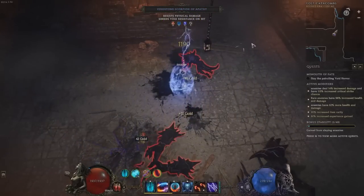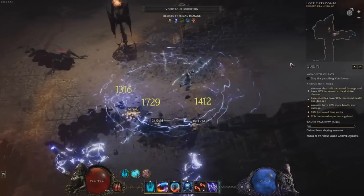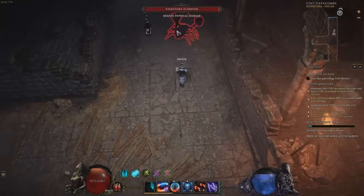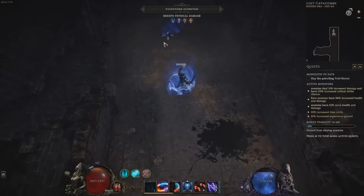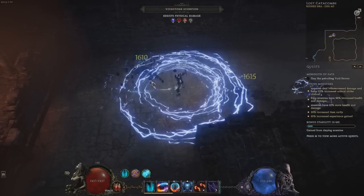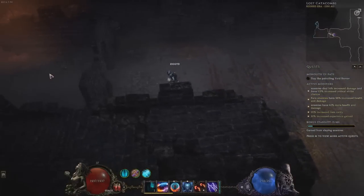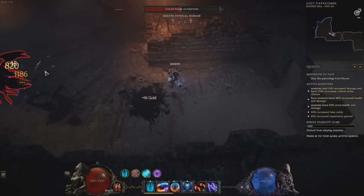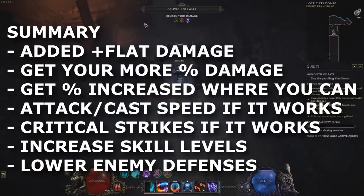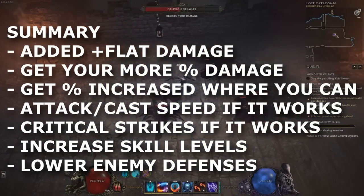More damage multipliers have a bigger impact overall and these tend to come from skill specializations themselves — the skill trees. More damage is generally high priority and will have a big impact on your damage overall. Attack and cast speed can have a big impact as well, as they allow you to take all of your scaled up damage and dish it out more often, acting as a more multiplier all of its own. A similar thing applies to critical strike chance and critical strike multiplier. Speed and crit will often outclass increased damage on the right skill and build. In summary: stack added flat damage, percentage increased and more damage of the correct types, and scale speed or crit if it fits your skill. Then supplement with increasing skill levels and lowering monster armor or resistances.